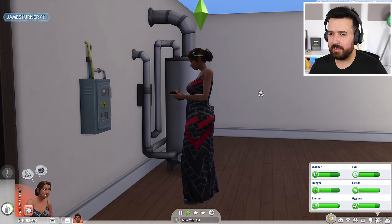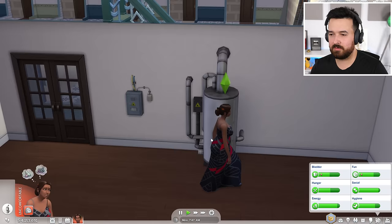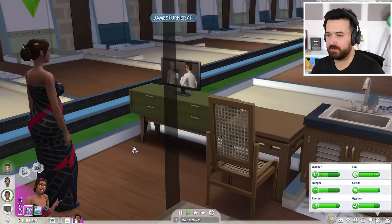Should we go do some inspections on our hot water and our one tiny electric panel for this 100 unit building? Everything seems to be in order here — looks good. The one wire coming in should be enough for the entire building. Let's check the hot water. Imagine if this was the hot water tank for this many people — that would be so sad. Hey Mortimer, what's going on? You got a book — that's cool, just hanging out. Let me spy on him and see what he's up to.